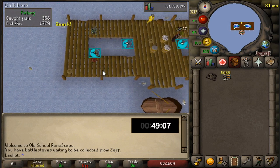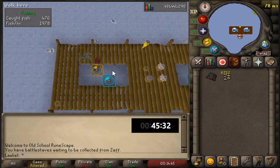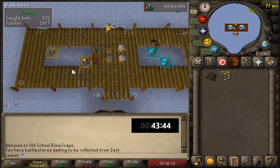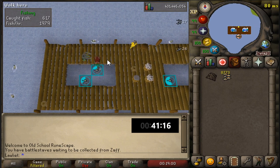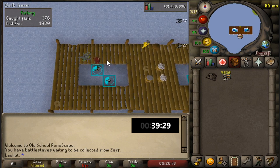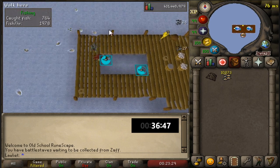Luckily, RuneLite has a nice plugin that was already on for me even though this was my first time at this spot. The plugin shows you how long you have until the minnow spot moves, and if it turns red, that means there is currently a flying fish stealing from your inventory. When you see that, make sure you move to the other spot — though sometimes that other spot will also have a flying fish. I tried stepping away from the fishing spot and returning to see if the flying fish would be gone, but the two or three times I tried it, it remained. So if your spot is inhabited by a flying fish, that spot is pretty much its property and you'll have to wait for the next spot.